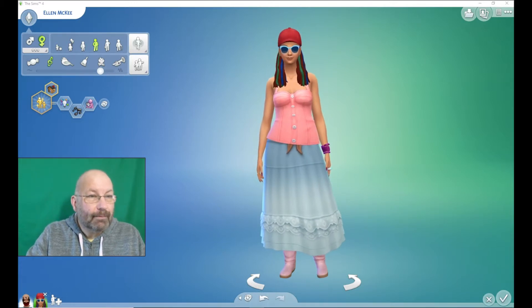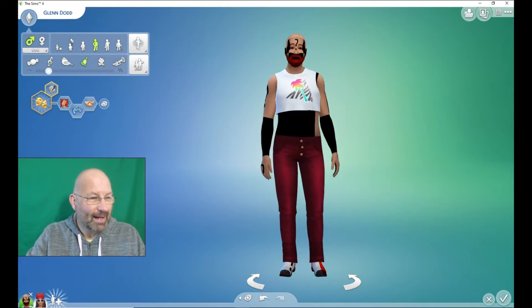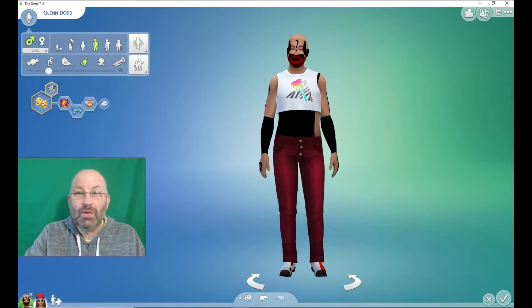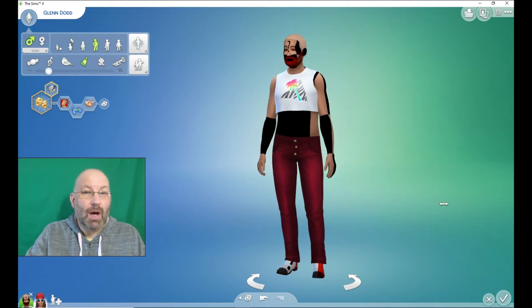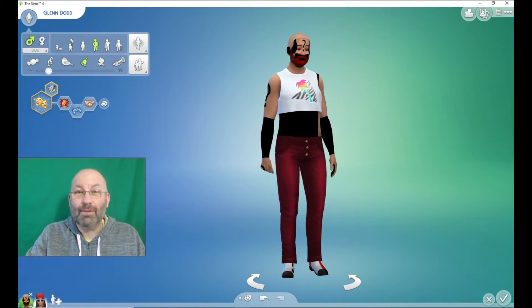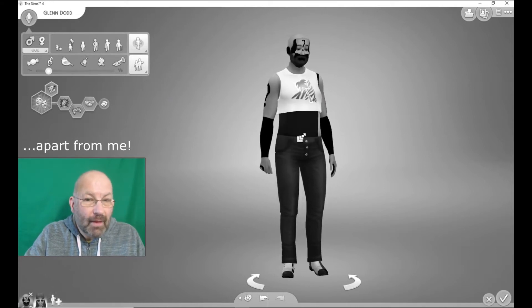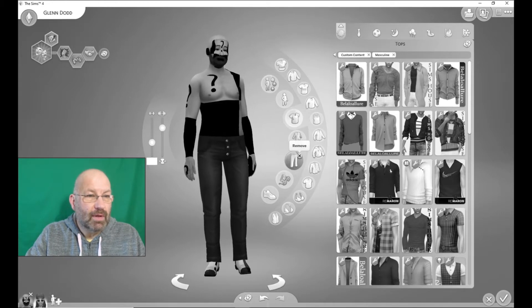We'll create a sim, do it all in black and white, put it back into color, and we'll see what monsters we've created. We've got two sims: we've got Ella McKee and we've got Glenn Dodd — brilliant name. He decided to wear some dodgy custom content, which is fine, we can sort it. I think we will do Glenn first. The other challenge I'm going to set myself is to only use custom content, which will make it even more tricky. First things first, we need to make everything black and white and we'll start by taking everything off.